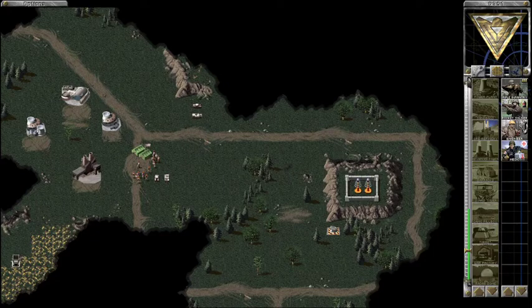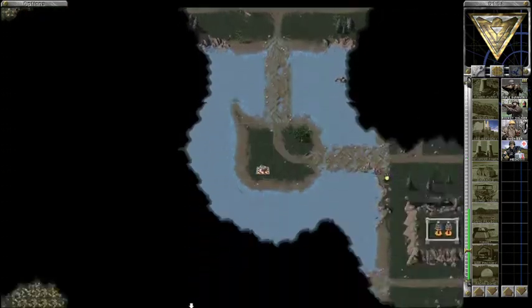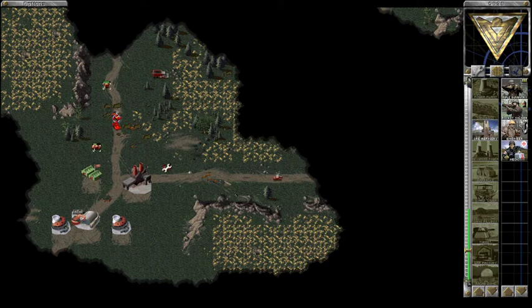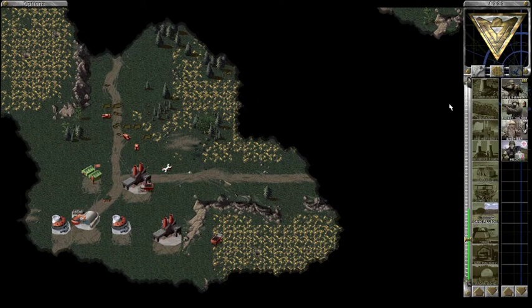I made a couple of the team types larger so the AI-controlled ally will send out slightly larger forces at a time. There was a single team type where I told them to build an APC and some rocket soldiers and load the rocket soldiers into the APC. Even though that was only one of quite a few team types, the AI loved to absolutely spam APCs in this mission, which annoyed me. So I just got rid of it — I took away that toy because they abused it, so they're not allowed to build the APC team anymore.